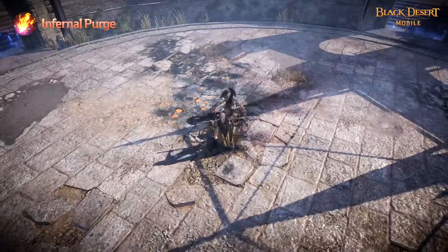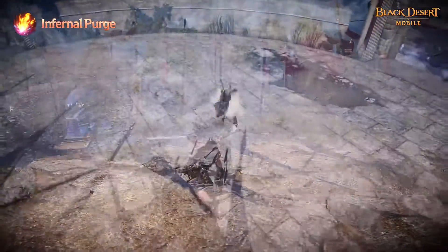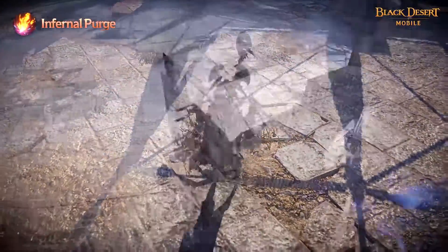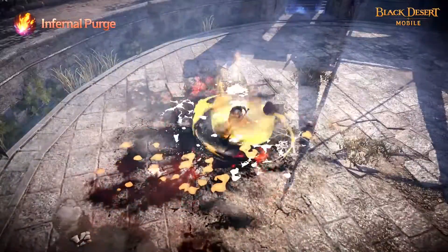Infernal Purge: Solaris leaps at the enemy and slams them down into the ground with Jordan. Opponents cannot grab her as she leaps in the air. The enemy is bound on hit while increasing Solaris' DP for a short duration. This skill can be linked with Primal Wrath as mentioned before.